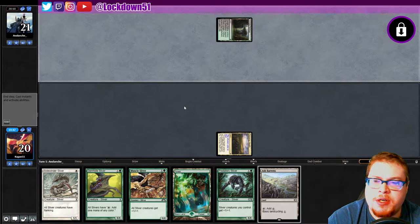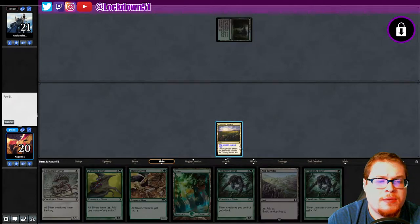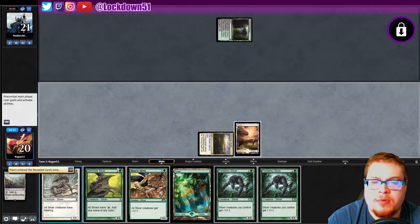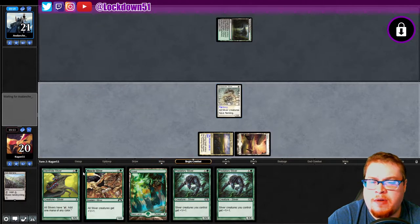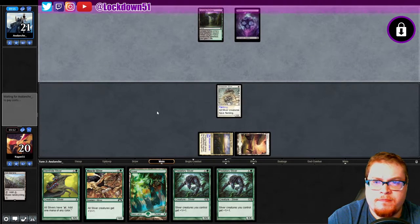I'm almost tempted to just Ash Barons for a Plains, play Sidewinder, and try to get set up a little bit better for a Gem Hide play. I don't want to run my lord into removal or an Edict yet — it might happen anyways. We're just going to go like this. Next turn if this does survive we can go Gem Hide into a lord and I'll be a little bit more happy with that, but he may die.